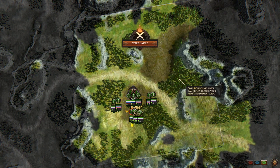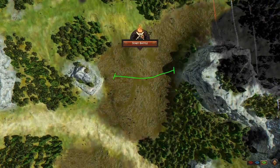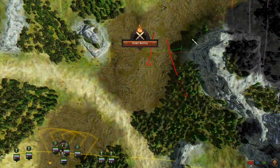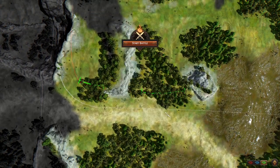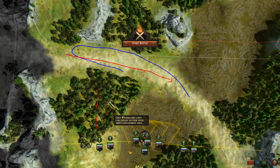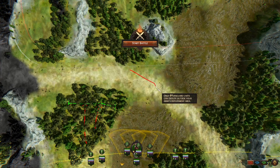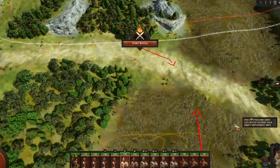We can look at the map and consider how the enemy will deploy. The first option is that the enemy will start in the middle of the map and try to go forward or take the forest. The second option is that the enemy starts in the forest and tries to use the open space for chariots. That's why we have to assert our domination in this forest and lure enemies to come here to meet our skirmishers.